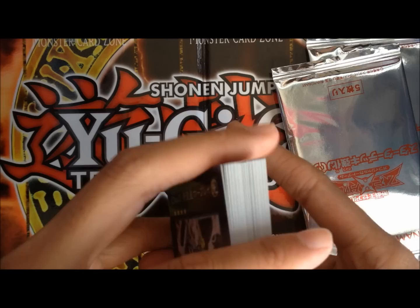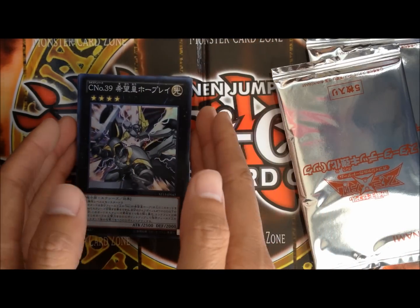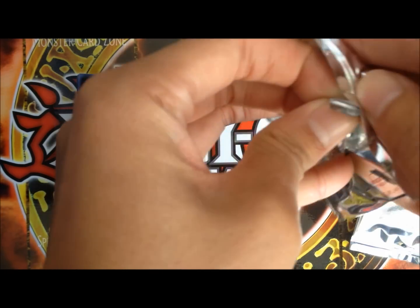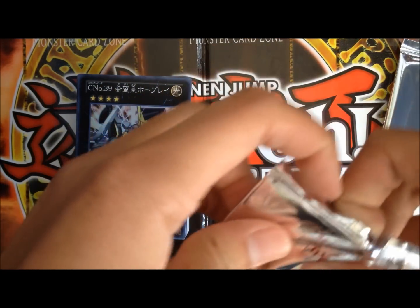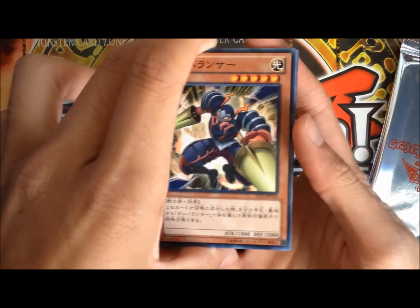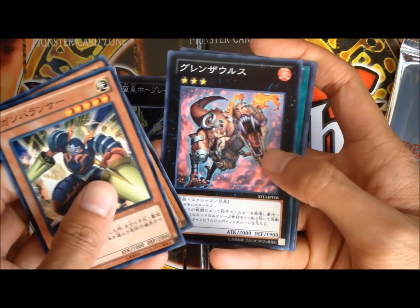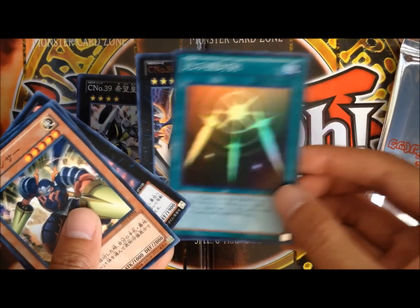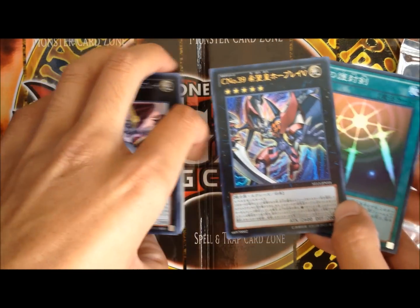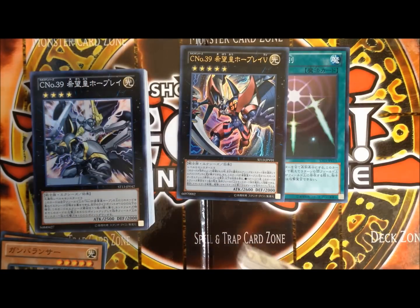And yeah, that's the deck. For the power-up packs, it should have like the same stuff — the Utopia, Ray V, and then the Baryon thing. Okay, so we've got one of the Lancer guys — I forgot his name — Bite Bug, Gryanosaurus, Super Rare, Swords of Revealing Light, and then of course Number C39 Utopia Ray V. Okay, so it's exactly the same.